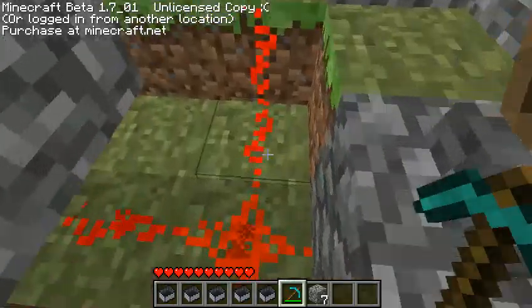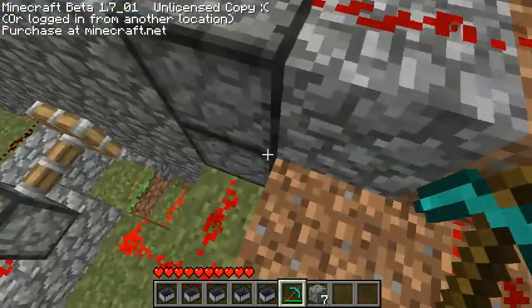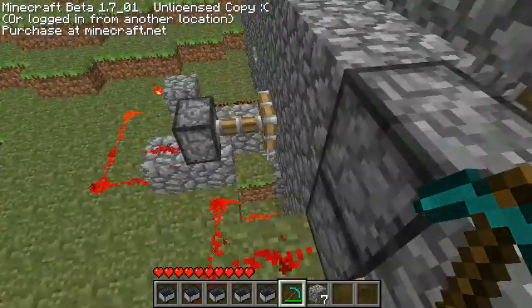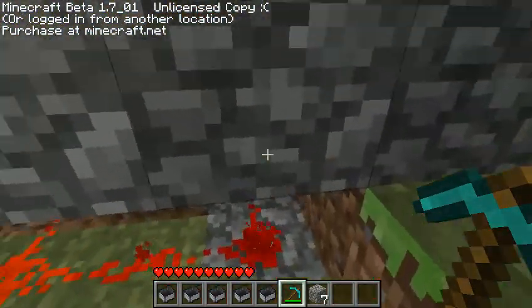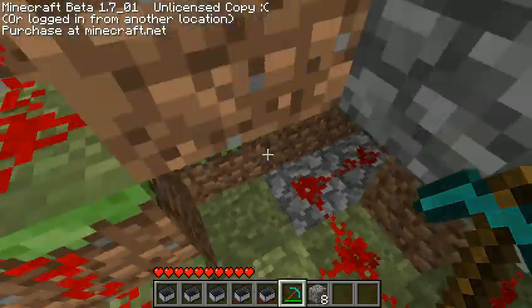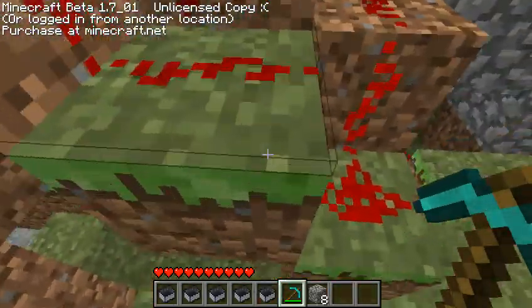I almost forgot what this redstone wire was doing. Like I said, I'm not a pro — I think there's an easier way to do this instead of having all this extra wire here. It just runs down there and gets the piston down here, and same thing over here gets that piston, and this big hookup here.